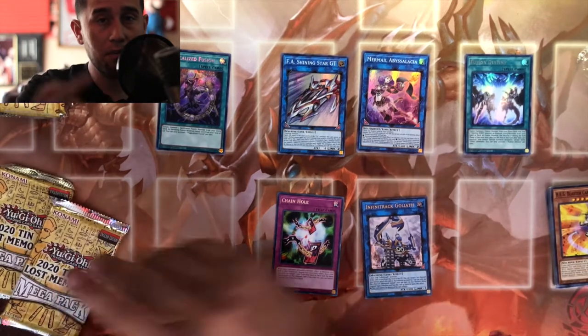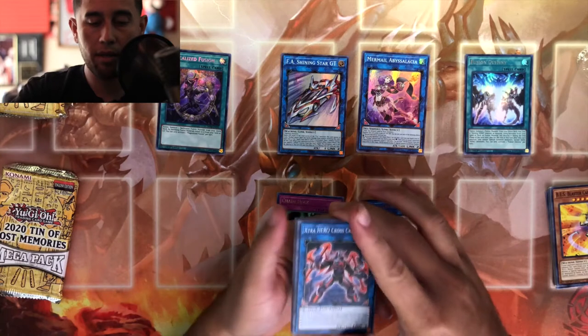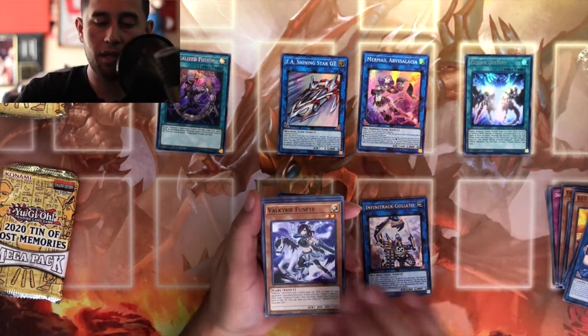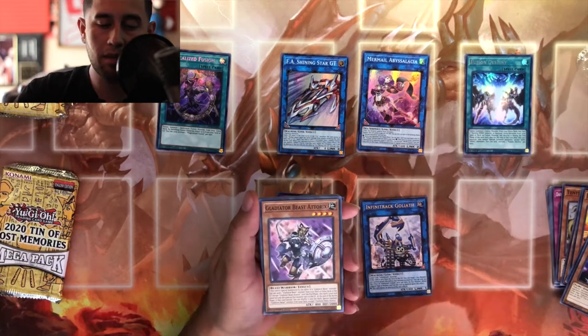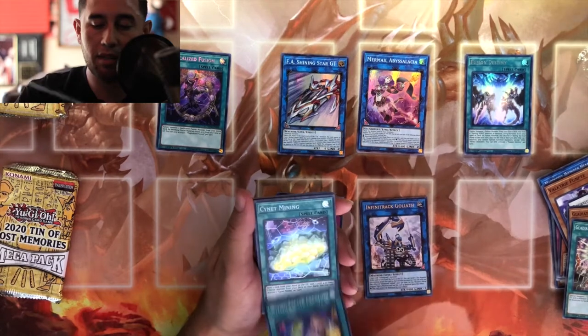Okay, not too good there man, nothing too good about this pack. I'll go ahead and put up the prices — I don't know them off the top of my head. Second pack: Extra Hero Cross, Marincis Wonder Heart, Fur Fell, Dino Wrestler, Gladiator Beast, Wishcraft Creation.